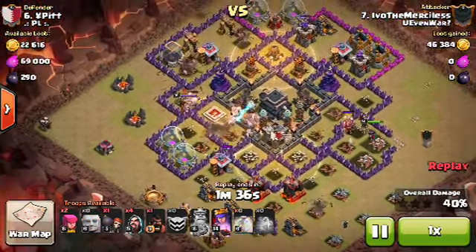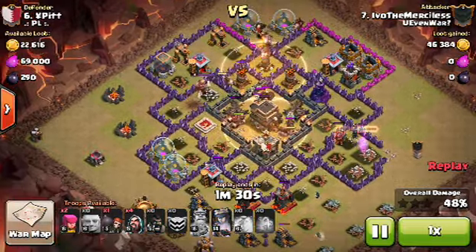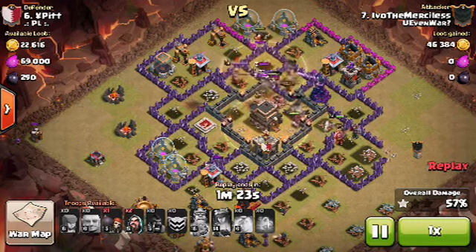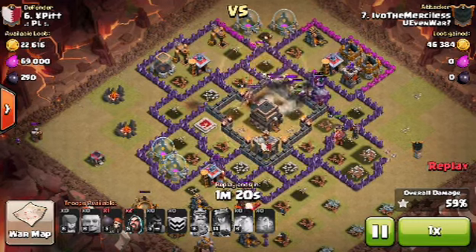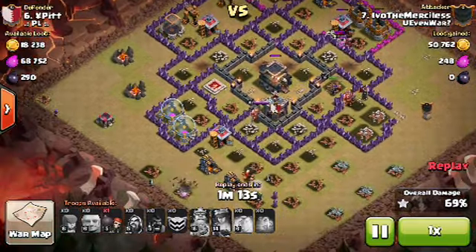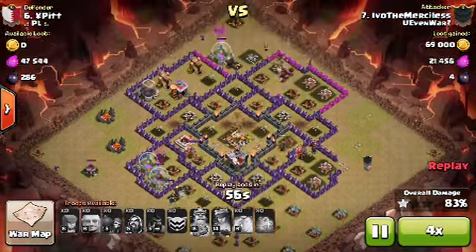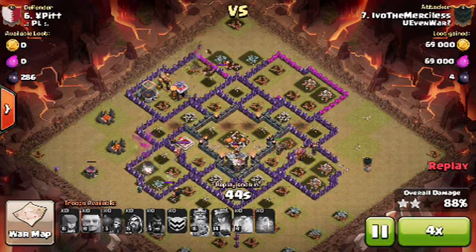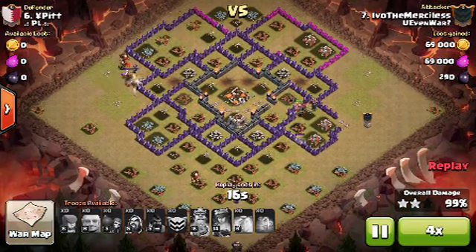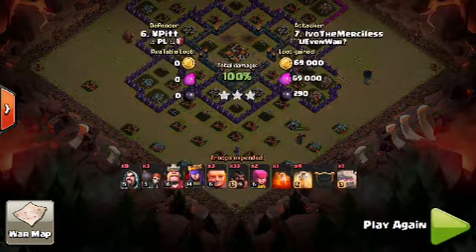The giants were already going down and there are still more giants coming out — way too many giants, man. A good rule of thumb I was taught is one giant per three defenses, so keep that in mind. But still a great attack overall, nothing taken away from you — still a great job. We're already in the cleanup, and I believe that's a builder's hut right there in the last spot. Great job man, he gets the three-star.